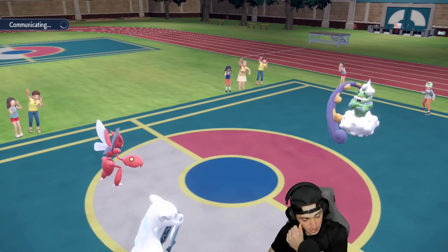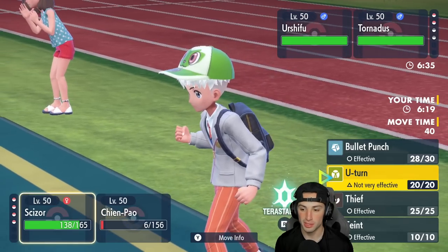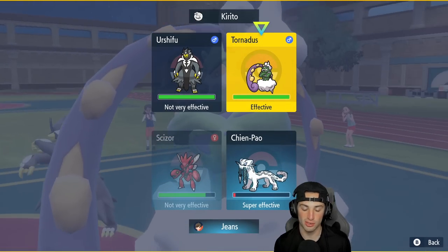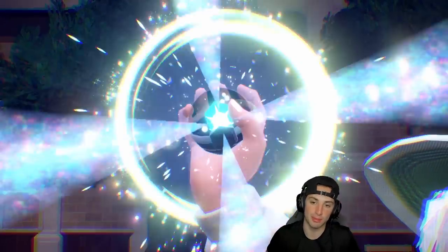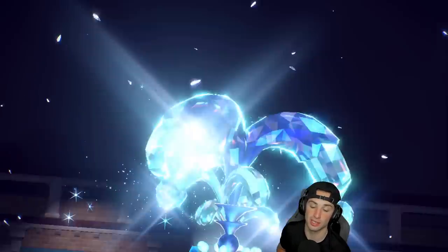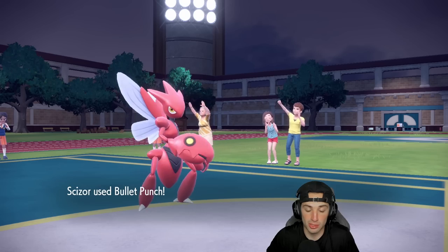Chien-Pao is thriving and Urshifu is gonna come out. We can hit through Protect with Aqua Jet — it can do all that good stuff — and from here I feel like we just start Bullet Punching. I'm thinking of going for a nice little Bullet Punch and Sucker Punch too, trying to double down. But he's gonna Tera-lize Urshifu and he might just Aqua Jet my Chien-Pao. He ends up not Aqua Jetting me, which we love — I'm able to Bullet Punch and Sucker Punch down Tornadus and get rid of that.